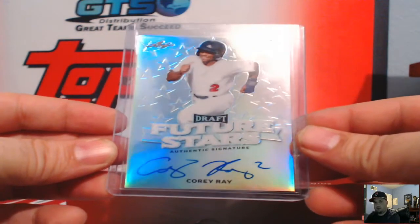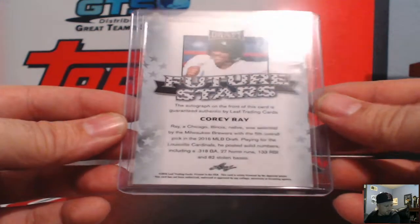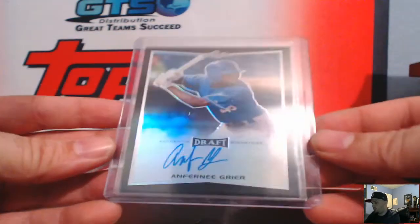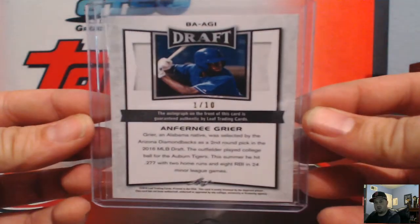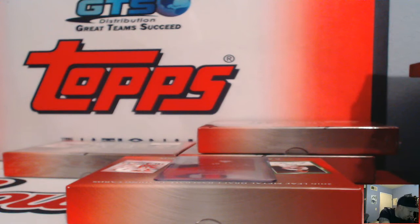For the Brewers, Cory Ray future stars, not numbered this time — Milwaukee Brew Crew again, the Ops 74. Then Anthony Greer black, number two of ten — and also a one of ten, Diamondbacks one of ten black refractor auto for the D-backs.